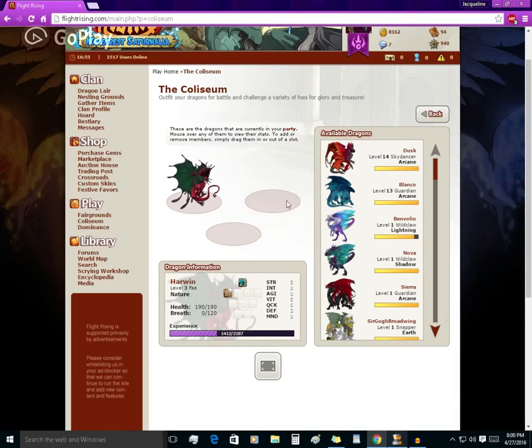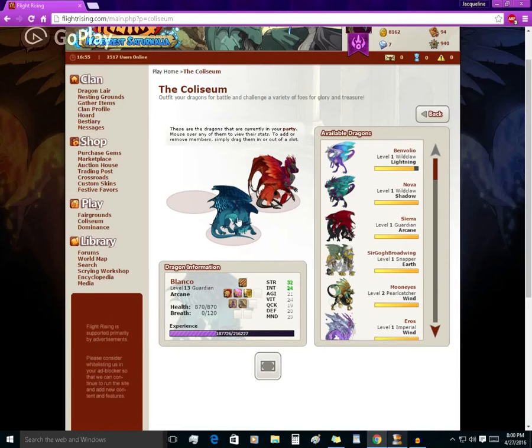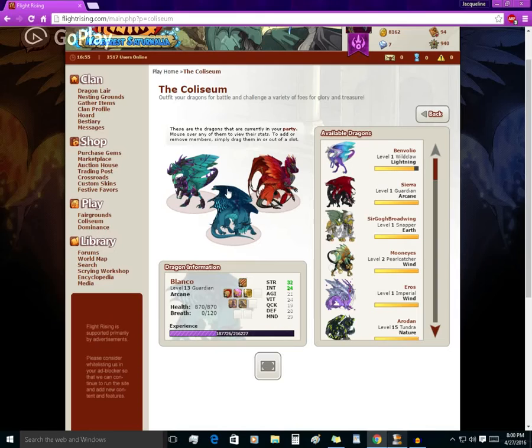The basic controls of the Colosseum are clicking. Clicking and holding a dragon in the organized party page allows you to drag dragons into the party slots. The dragon on the left goes first if they're fast enough, the dragon in the middle goes second, the dragon on the right goes third. For example, Dusk and Blanco have higher quickness than Nova, which means they would go before Nova even though he is first in line.